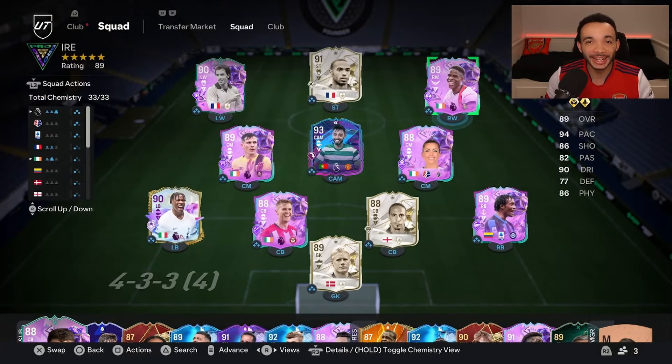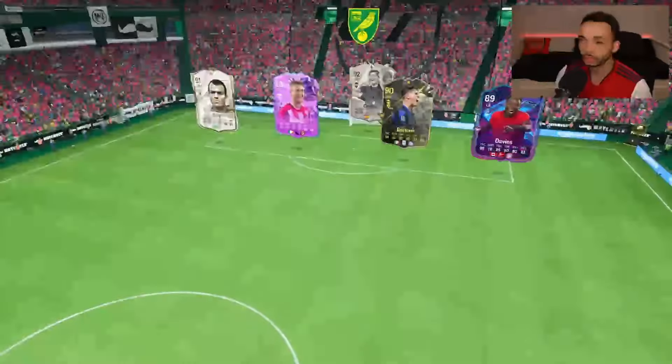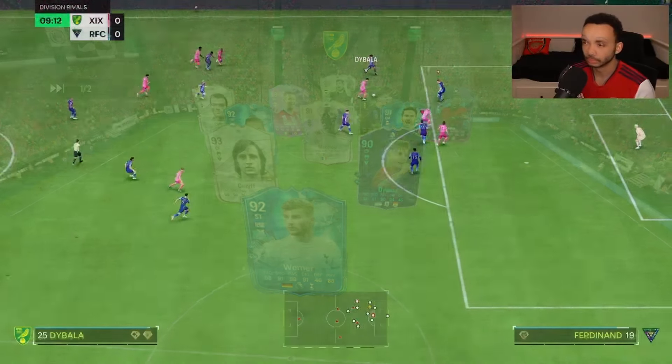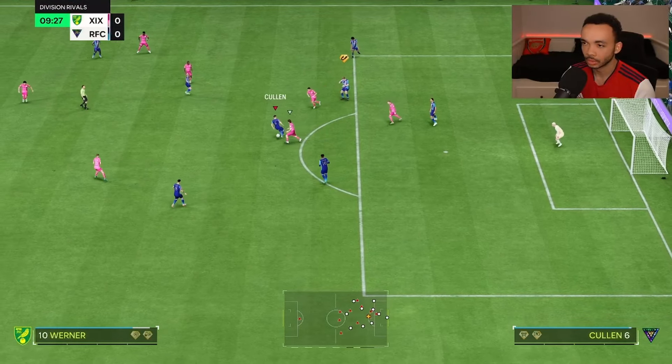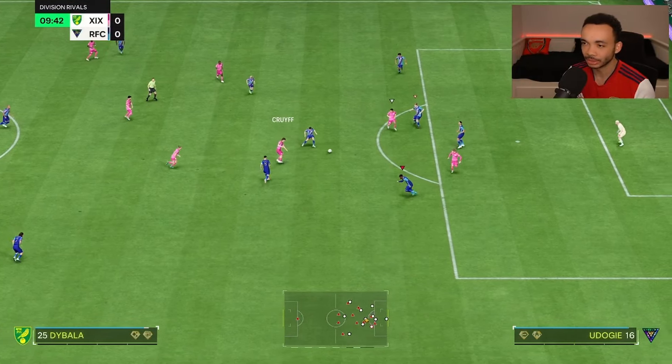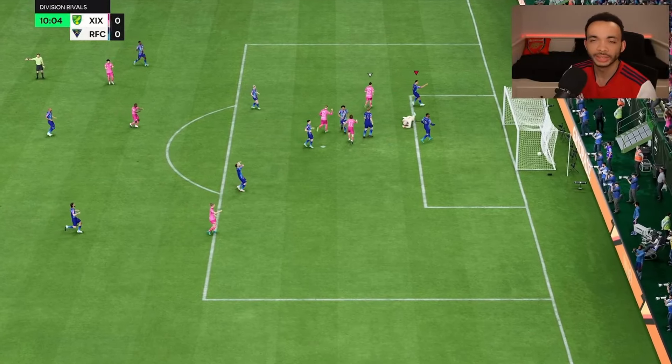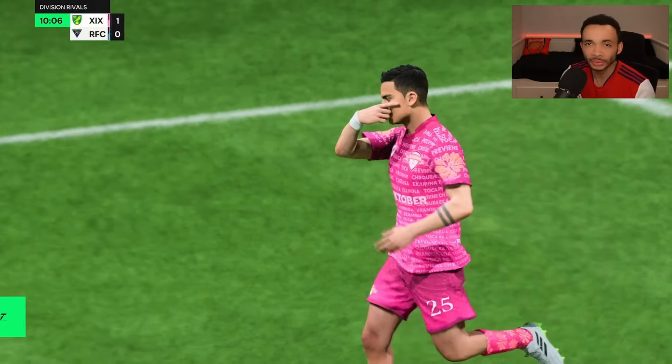This is a team we're using in a 4-5-1. I'll leave the custom tactics I use in the description. Oh, they've got Collins as well — maybe he's good. Collins with a great interception! We give it away though. Did the keeper dive out of the way there? I moved him that side.